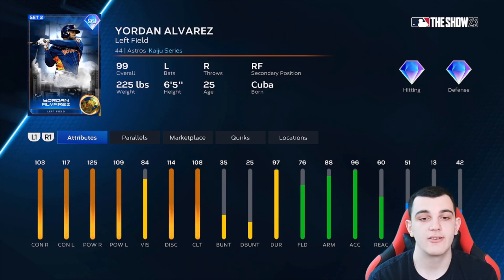Yordan Alvarez is an S tier card. 103-125 versus right, 117-109 versus left, 108 hitting clutch. The defense isn't as bad as you'd think, but the reaction sucks. Put him at DH and he is insanely good — probably the best hitter out of every single Diamond Duo card that has come out. You can maybe compare him with Bryce Harper, but I'd honestly take Yordan Alvarez strictly for hitting. That alone puts him in S tier.